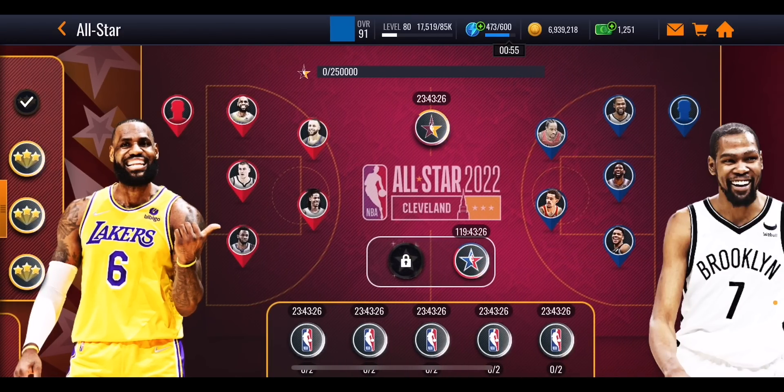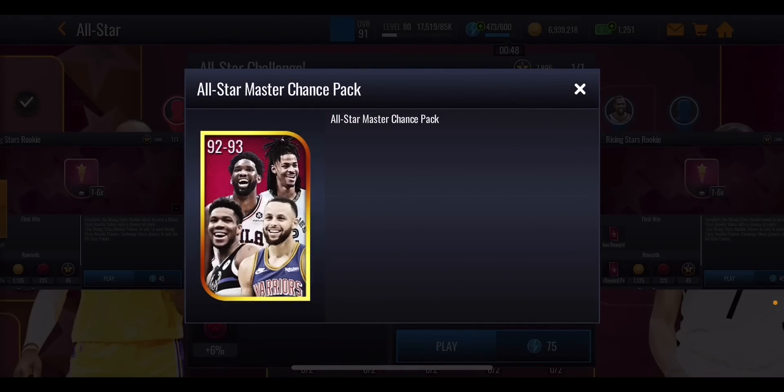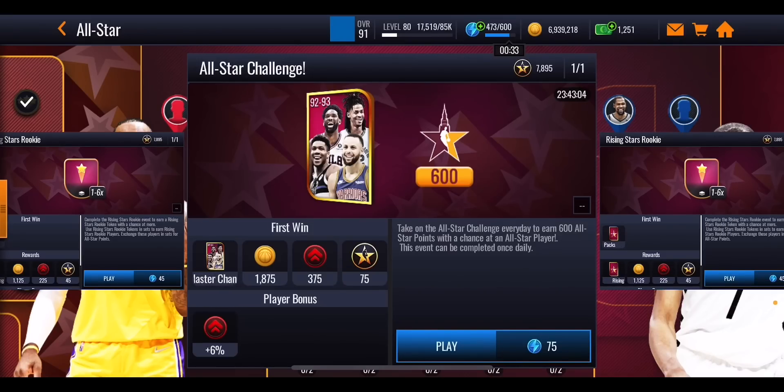On the right-hand side there are extra events. One resets daily and gives you 600 All-Star points, plus a chance at getting one of the masters between 92 and 93 overall. I don't know the exact percentage, but I'm guessing it's extremely low. You'll need to spend 75 cents to do that event, but you do get 600 All-Star points which resets daily.